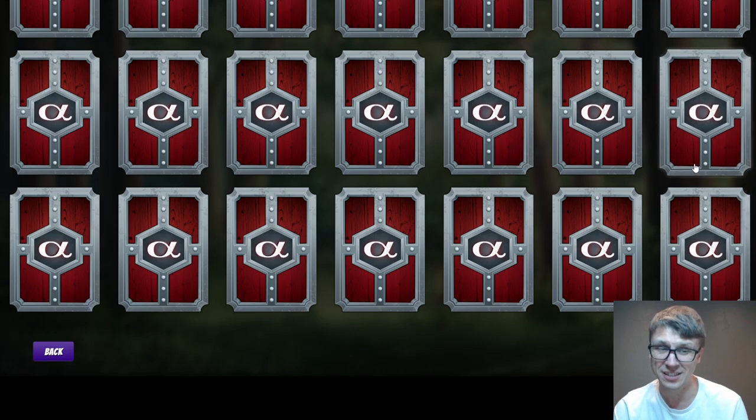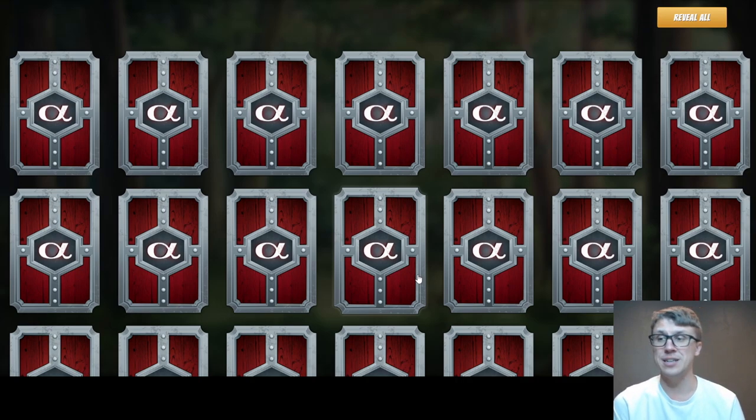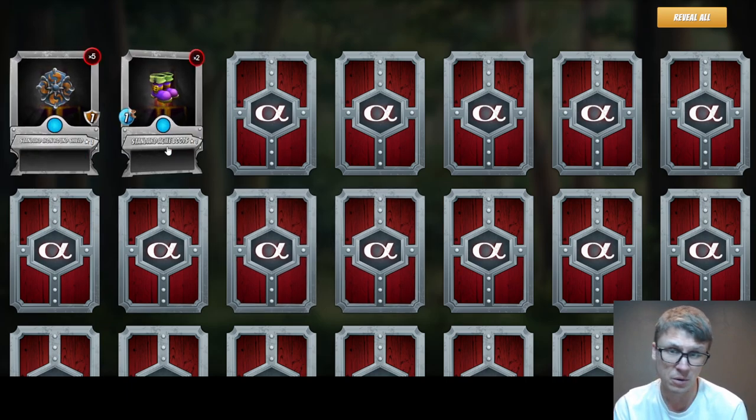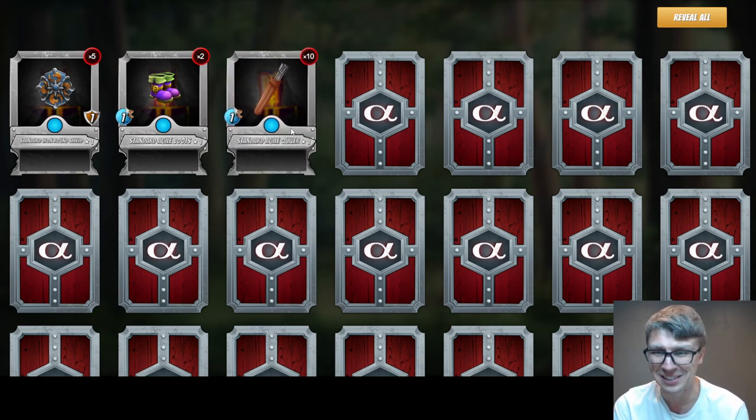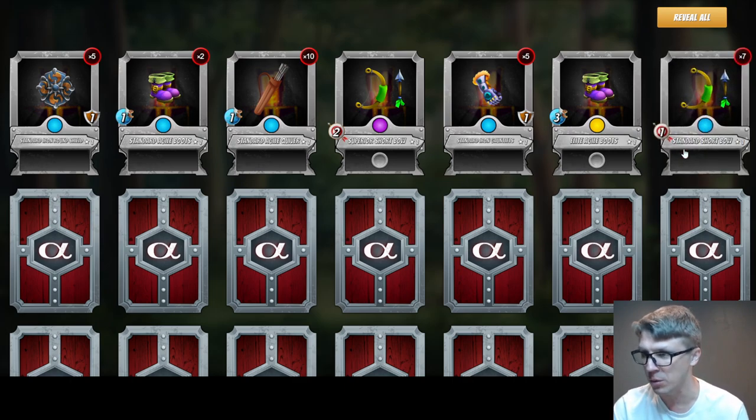We have one less unique card this time, which could be a bad sign. In 50 packs we should get all commons and rares, so 20 different cards - that leaves about 8 slots for epics and legendaries, though last batch had duplicates. Only two rare agile boots - oh boy. There's our first epic, and we got the legendary agile boots! That is 47K - the cheapest I could find offered for sale in the P2P market.